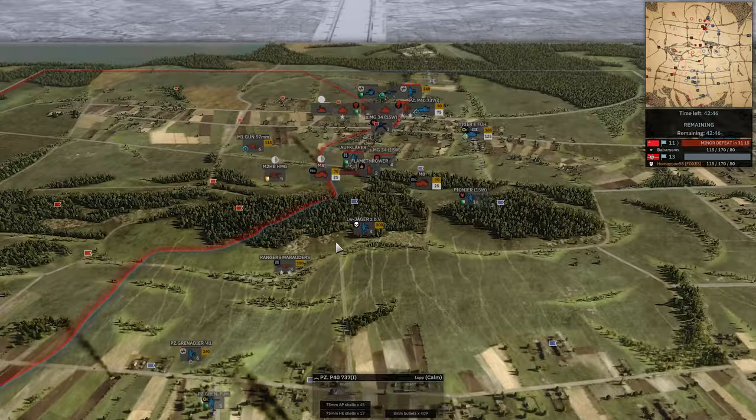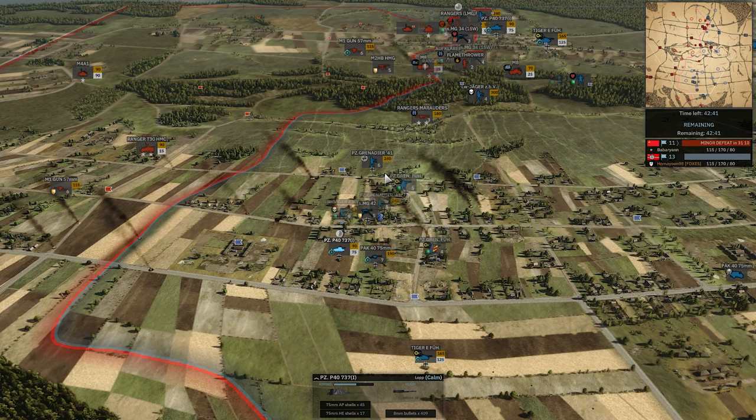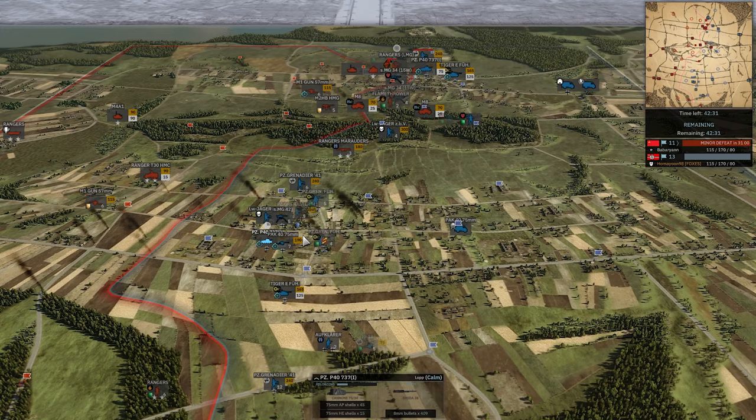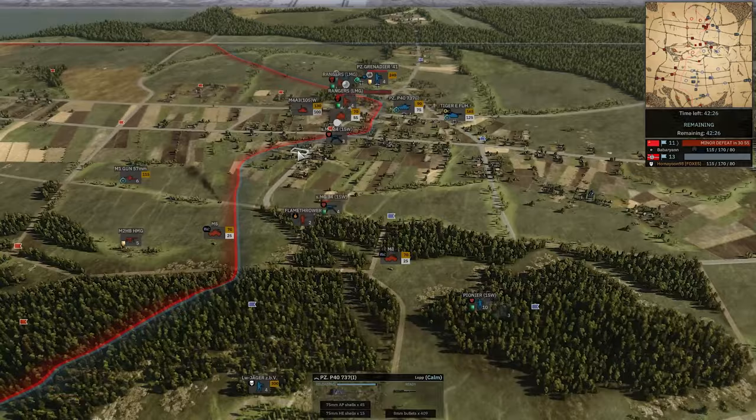Aufklärer does get spotted. Homeyoon only on a 13-11, though, despite this pretty significant salient. As a transport goes down, we're not in B phase yet. Truthfully, 715th doesn't really take off until it gets to B phase and gets its Decima and other dangerous units.